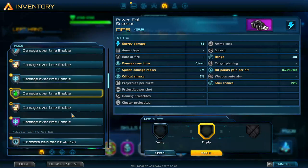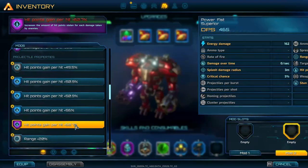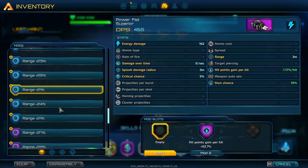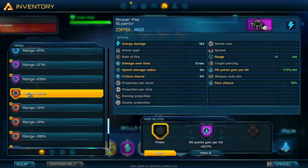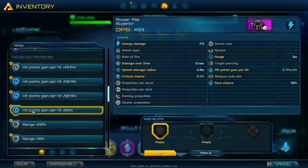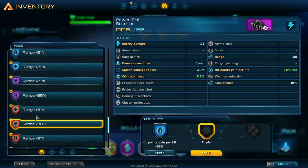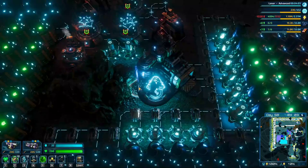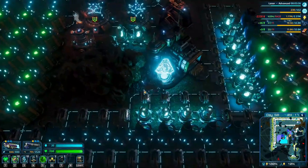What do we want on our punchy gloves? 5% crit chance — I'm not really going to mess with crit. Hit points gained per hit — that almost makes these things completely broken. I've got to go with it, it's just too good to pass up. We got range — range could be beneficial. Let's go with 32% range. On the second one, same thing: hit points gained per hit, and range as well. Now we are 5 out of 6 purple gear, and we should be hitting like an absolute truck.